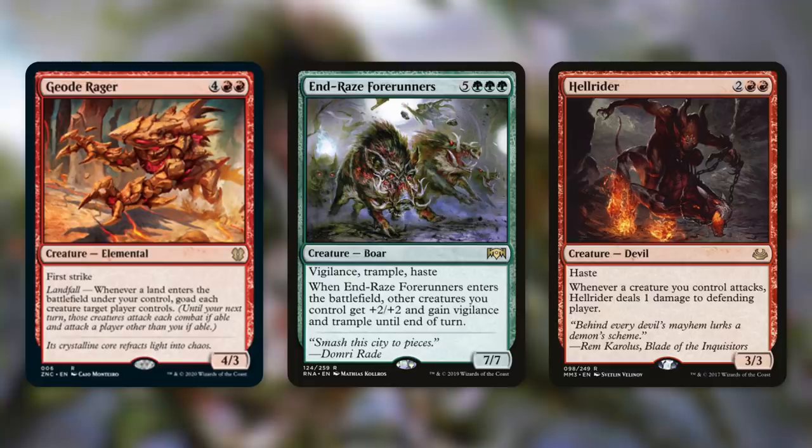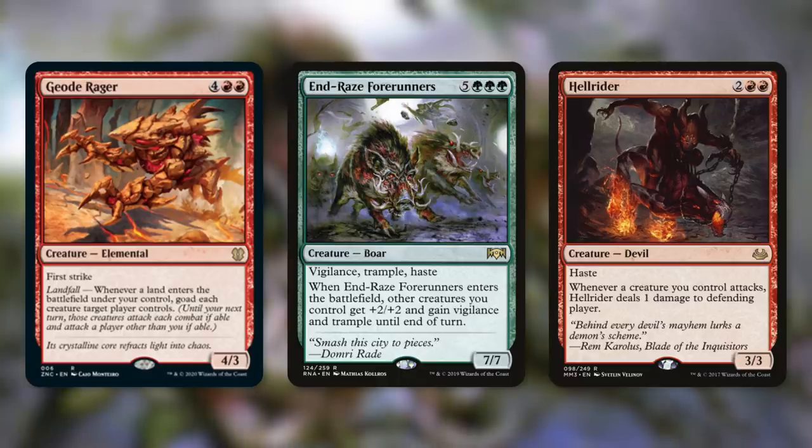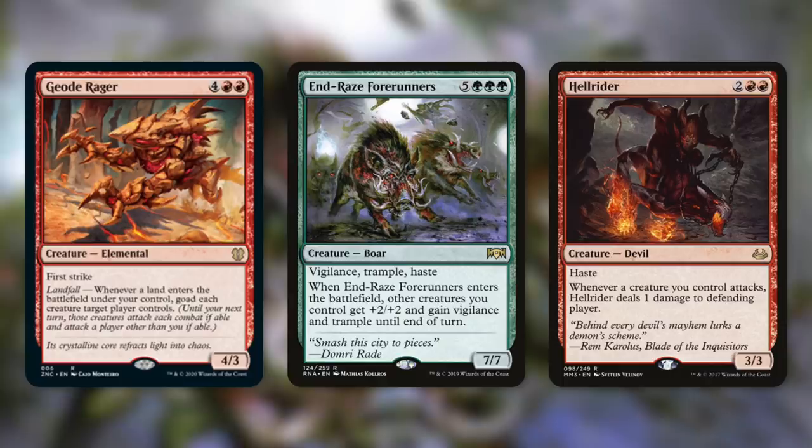And then Urabrask Forerunners can help us out as well — when it comes into play, other creatures we control get plus two, plus two and gain vigilance and trample until end of turn. A couple of copies of this in the same turn and we've got plus four, plus four — plus six, plus six — you get the picture. Or we don't even have to get our creatures through if we're attacking with a bunch of Hellriders. It says whenever a creature you control attacks, Hellrider deals one damage to the defending player. So if we've got four of them in play, whenever one of our creatures attacks it's going to deal four damage to that defending player — and that's just from the trigger, not even counting combat damage.